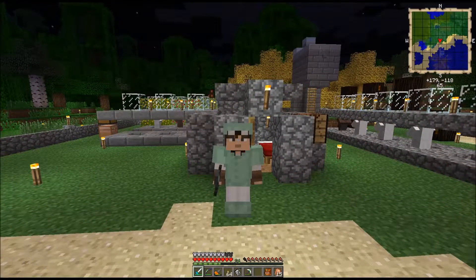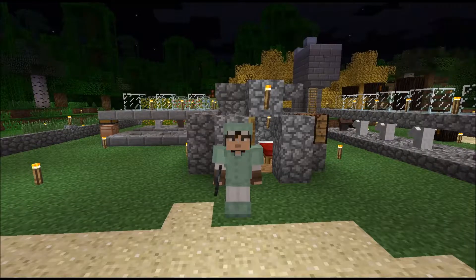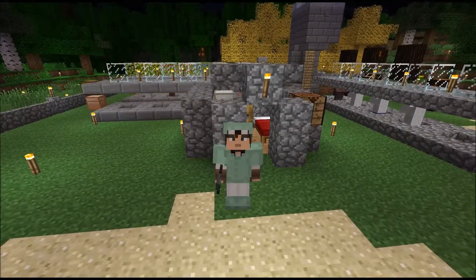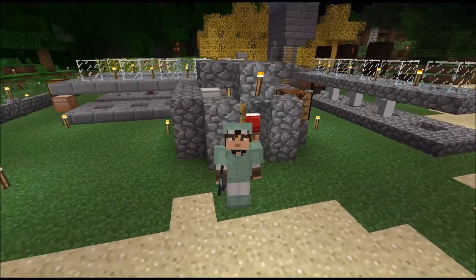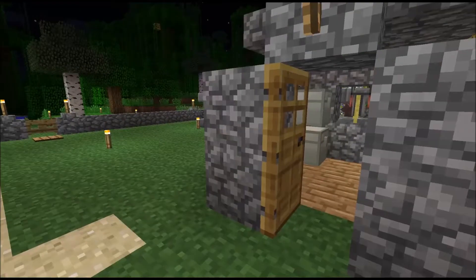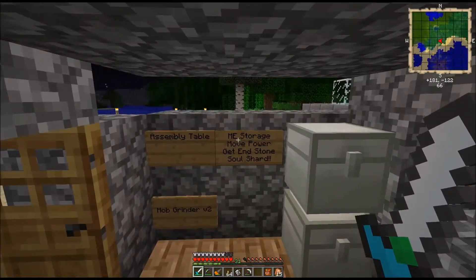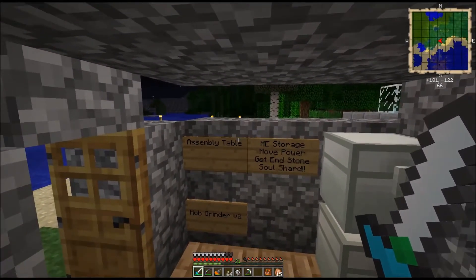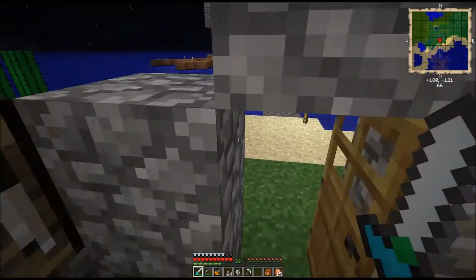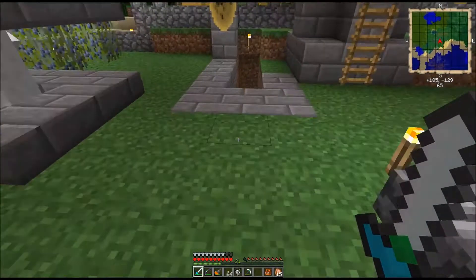Alright guys, Joe Cool here. Welcome to my Feed the Beast Let's Play - Feed the Beast Unleashed Let's Play. What I want to do today is we're going to work on the assembly table because I really want to get the ME storage going because I got a lot of stuff in there and it's called haphazard and chaotic.